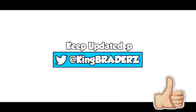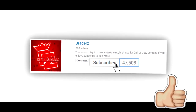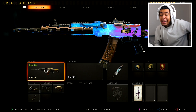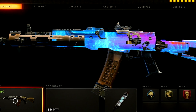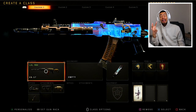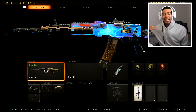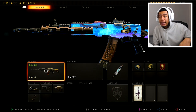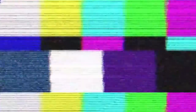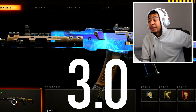Today we're gonna be using a camo that is almost a hundred percent better than the dark matter camo in Black Ops 4. It's weird because the grind for this camo is nowhere near on the same level as dark matter. I would call it dark matter 3.0, that's what I'm saying.